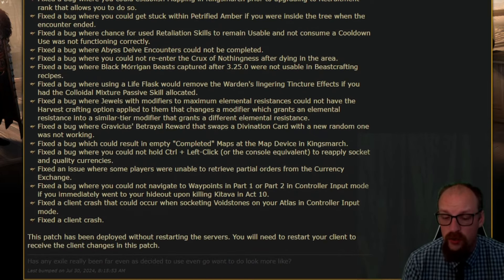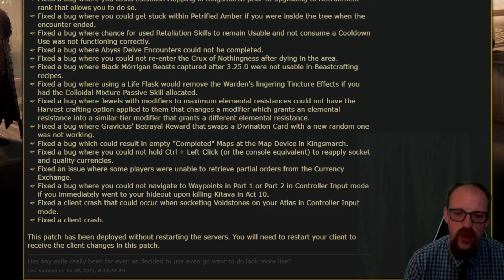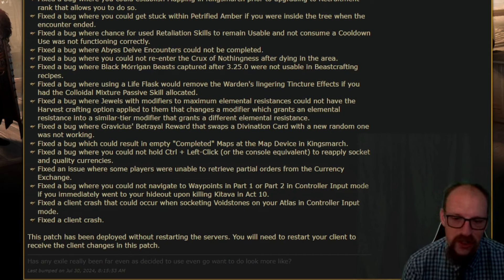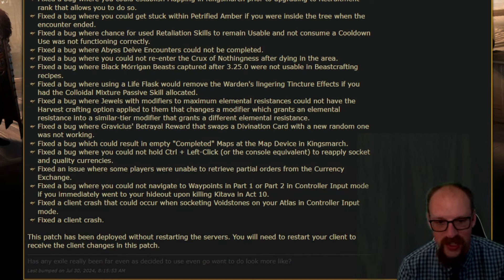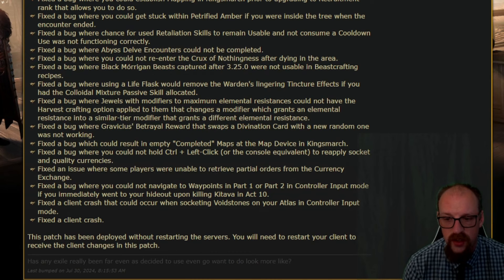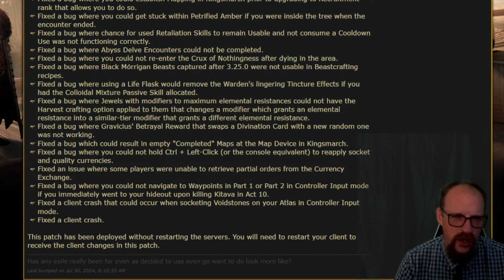Fixed a bug where Black Morrigan beasts captured after 3.25 were not usable in beast crafting recipes. Fixed a bug where using a life flask would remove the Warden's lingering tincture effect if you had the Colloidal Mixture passive skill allocated. Fixed a bug where jewels with modifiers to maximum elemental resistances could not have the harvest crafting option applied to them. Fixed a bug where the Gravicius betrayal reward that swaps a divination card with a new random one was not working. Fixed a bug which could result in empty completed maps at the map device in King's March.